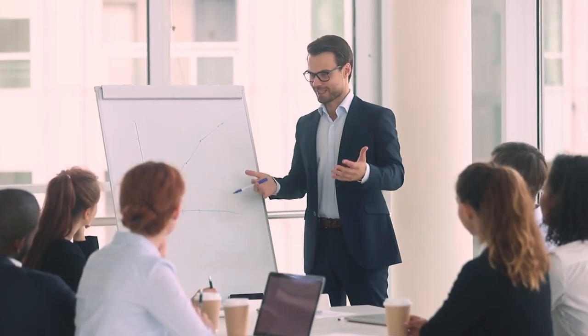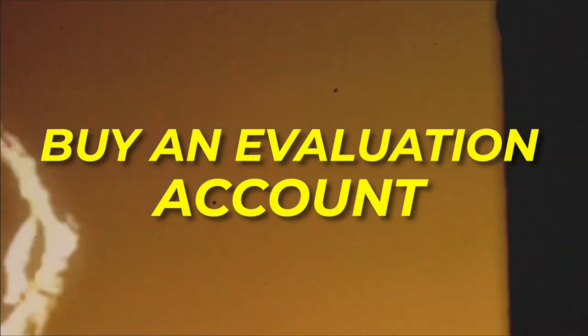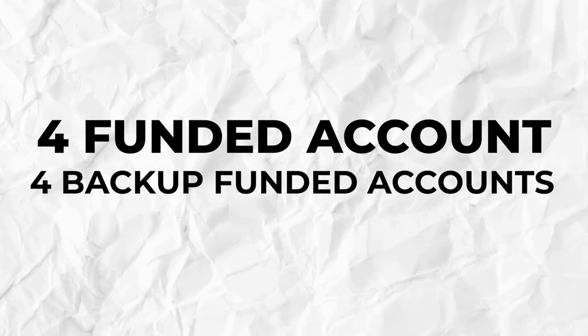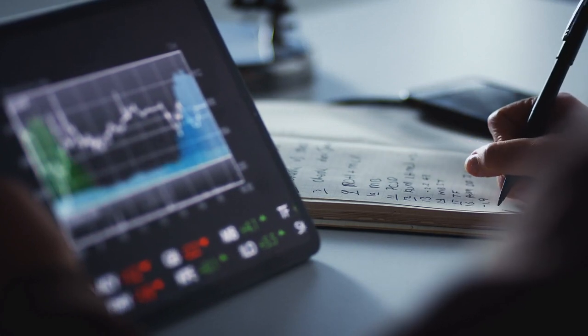If you don't pass an evaluation, just buy another one and keep going until you've got four funded accounts. You obviously need a strategy that enables you to pass — but with a 60% win rate, you should fairly easily pass. Once you've aced the evaluation stage on all four accounts, buy another evaluation account as a backup for each one you've passed. So in the end you've got four funded accounts and four backup accounts — eight accounts in total, four live ones you're trading and four backups.